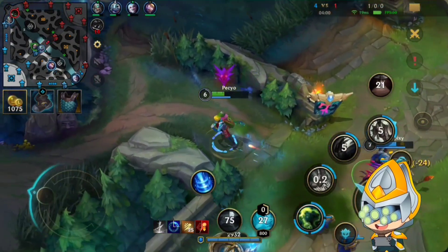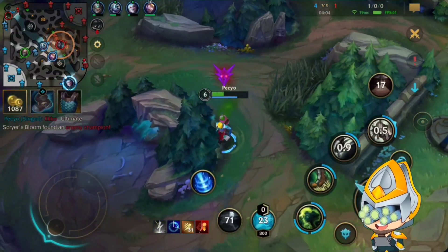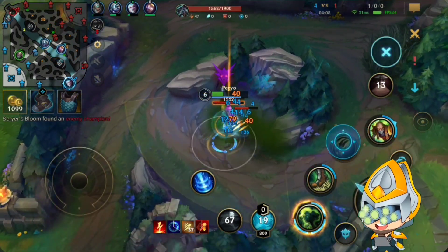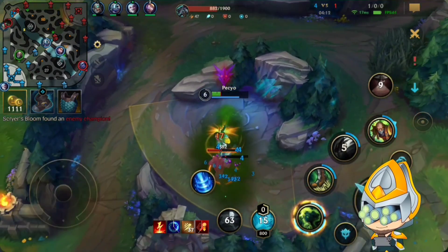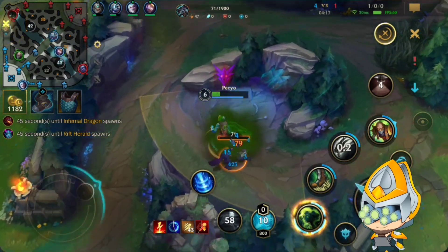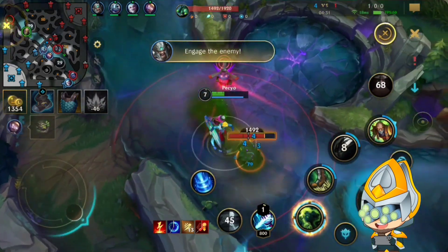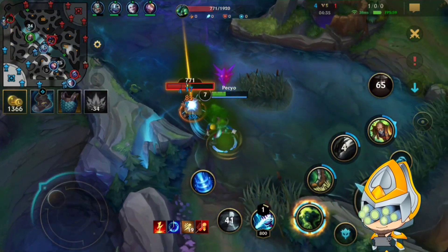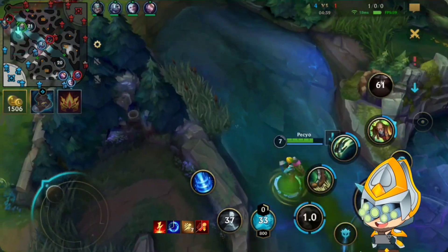Now we continue with our jungle clear. We didn't do wolf there because there was a good opportunity to gank the mid before. On Singed, you don't want to prioritize farming like on champions like Gale or Yi, or any of these efficient-clearing champions. Can't go help the top laner already because we are too low, but after we smite the crab we will have enough HP. So now we go there — also got our ult again.